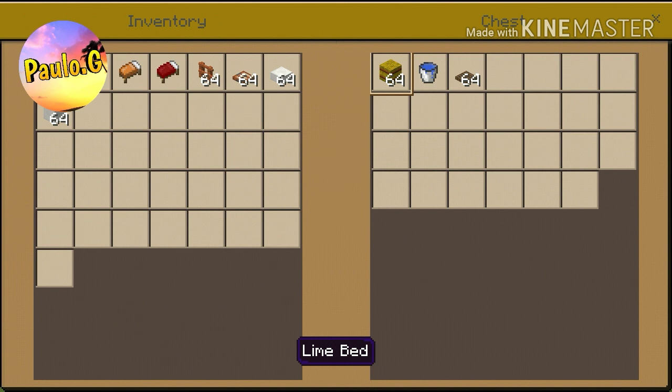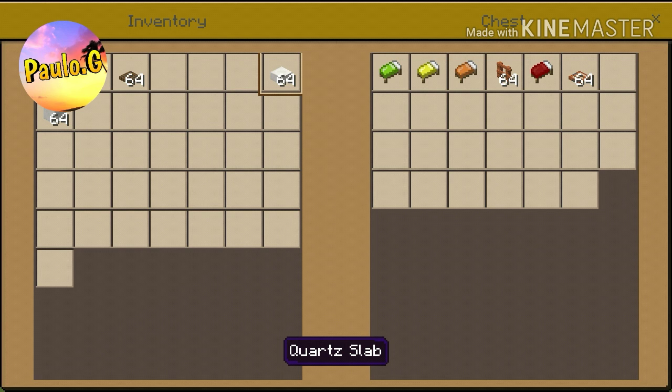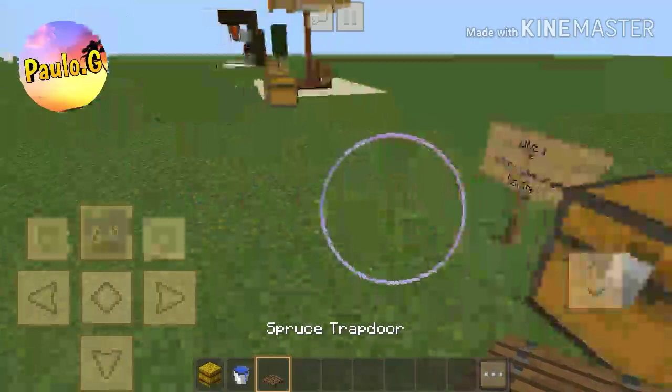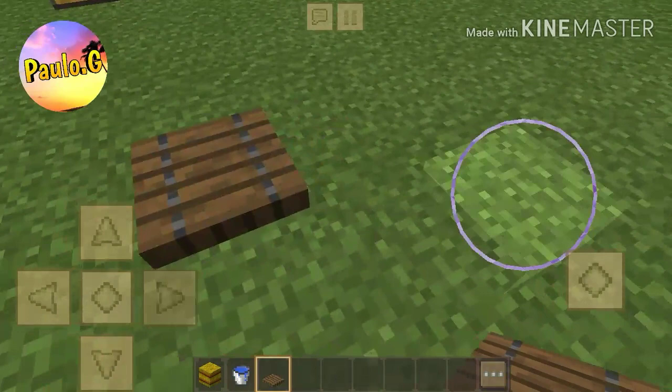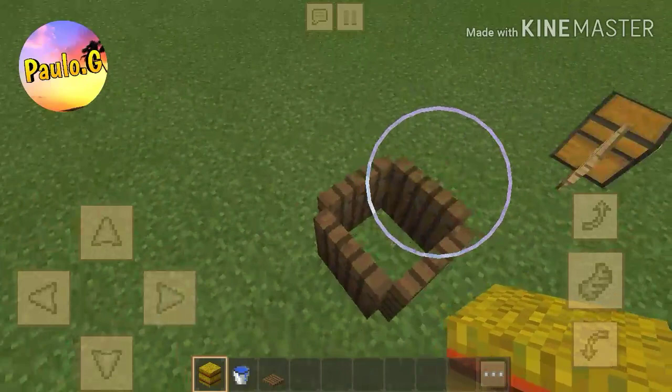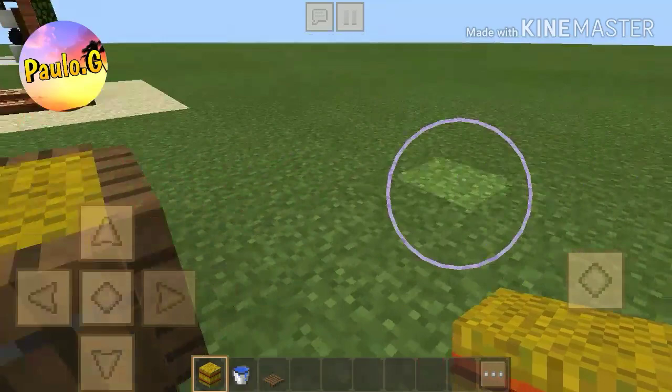Moving on to our last build — a really cool barrel design. You're going to need a hay bale, a water bucket, and spruce trapdoors, which is really low in resources. This build is gonna look amazing and is cool for giving your horses food and water. First, make a flower shape with your trapdoors like so — it's important you do it the same way — then activate them. You can then either add your hay bale or your water.